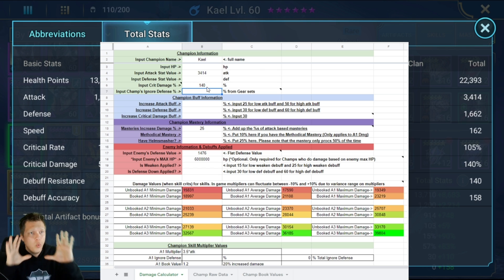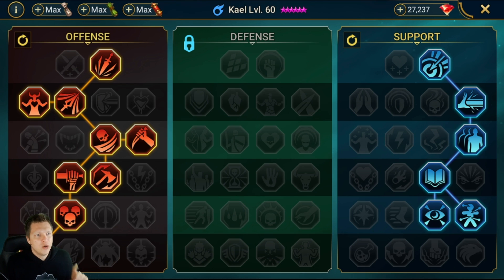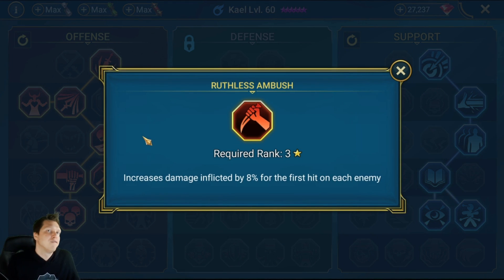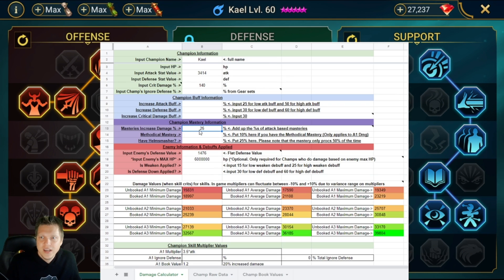Input attack 3,414, then input crit damage — my Kali is at 140%. He's wearing some basic, attainable gear. Then masteries: I have 25. If you go to masteries, you see 5% from attacking with full HP, 8% from first hit on enemy, and kill streak which stacks up to 12. So 12 plus 8 plus 5 equals 25 — that's what you enter in the mastery category.